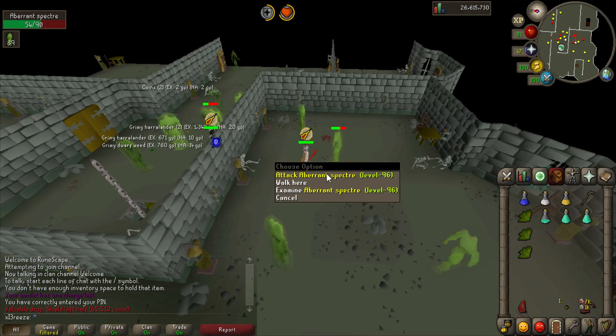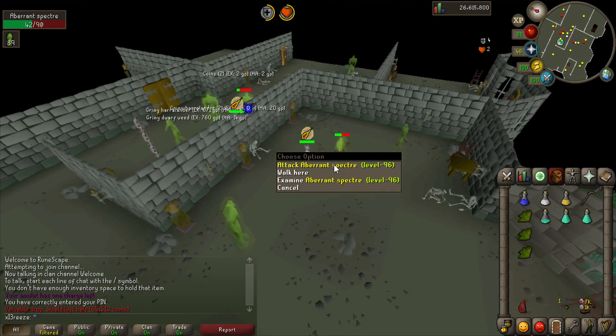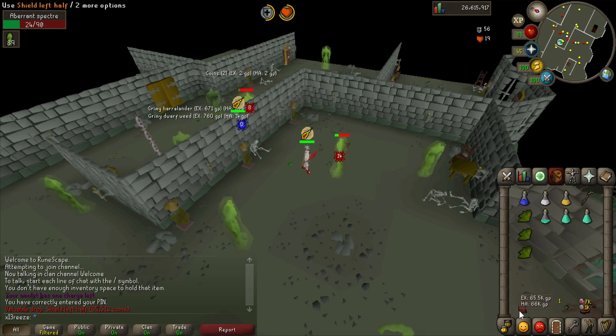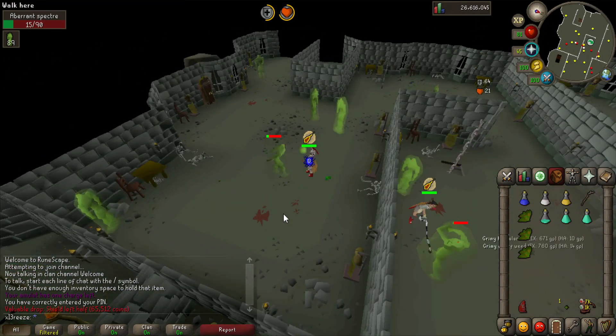I just decided to do my aberrant specter slayer task and managed to get a shield left half - you can see it in the bottom left corner, 65k right there. I've already got one in the bank so there's no point keeping it, so on with the slayer task.